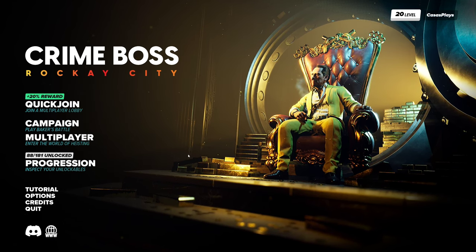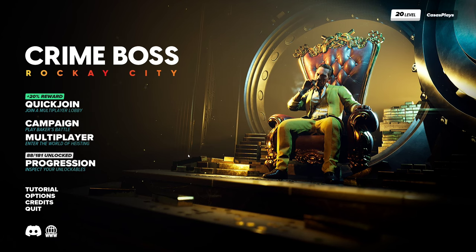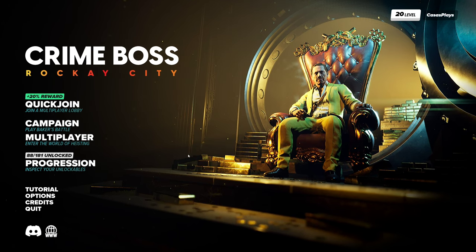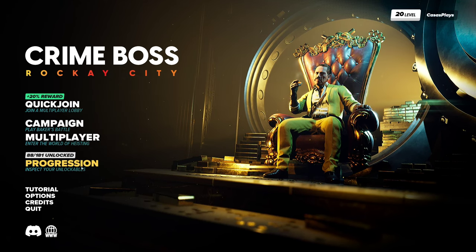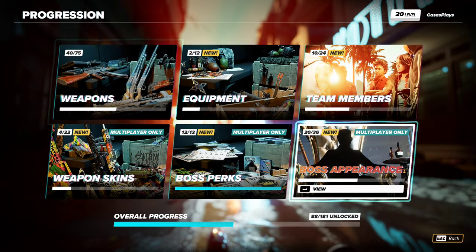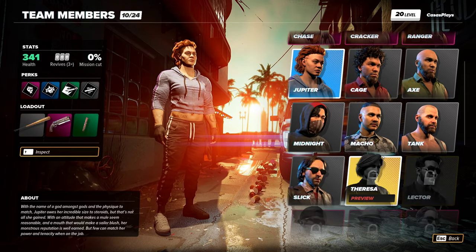They reworked all the progression, there's some new difficulties for the campaign, and for multiplayer you select a different character to play as. You can customize them, there's new perks that have been added, the entire perk system has been reworked. For anybody that has played in the past, you get automatically set at level 20 with a few unlocks and some weapons to start out with. If you had an ongoing campaign, that has been completely reset so it uses all the new features.